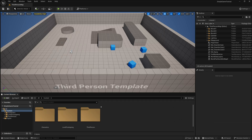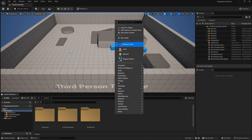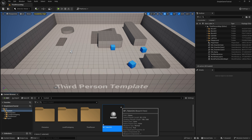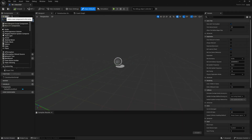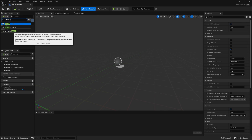Once our project is created, we have to create the tokens, orbs, or coins that the player will pick up. To do this, I'll right-click and create a blueprint class and make it an actor. We'll call it something like BP_TokenOrb, and we'll open up this blueprint and add an object. In this case, I'm just going to make it a sphere, but you can make it a static mesh if you wanted it to have a specific model.